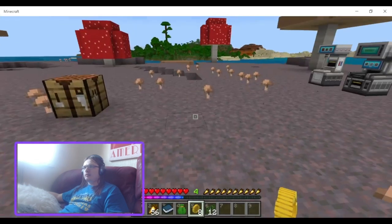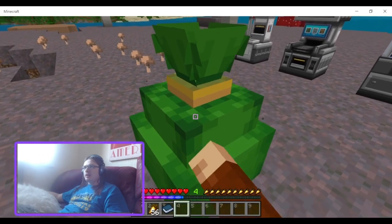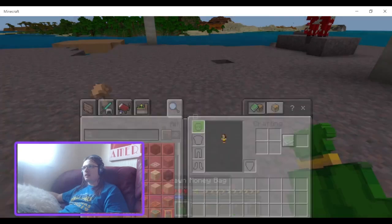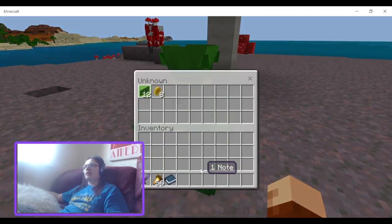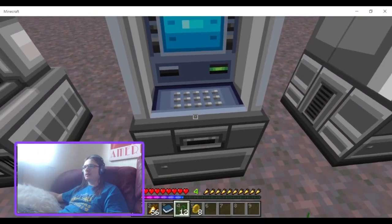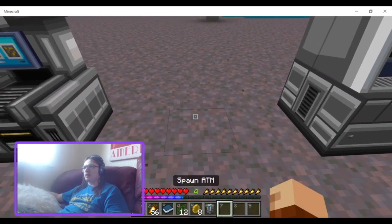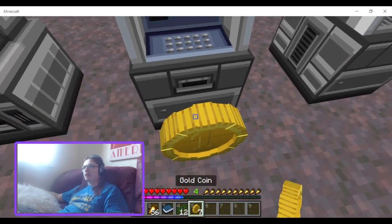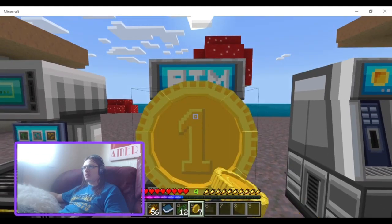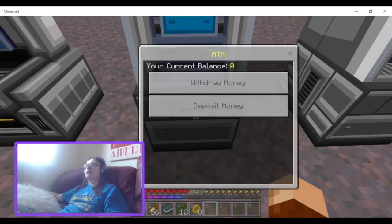So I get a money bag. You place it down, put your money in, then shift-punch and you can carry your money around with you. You can also place money into an ATM. If you shift right-click it, you can pick them up. And here on the ATM you punch it to deposit money — one note, submit.